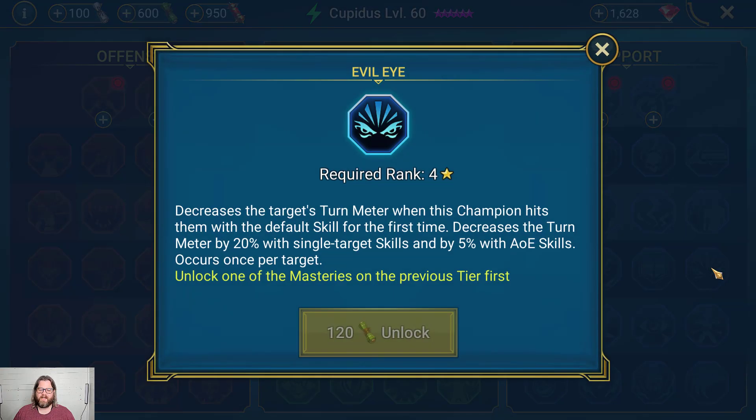Dropping to Tier 4, Evil Eye decreases the target's turn meter when this champion hits them with their default skill (A1) for the first time. It decreases the turn meter by 20% with single-target skills and 5% with AOE skills, occurring once per target. This is an amazing skill, especially in arena with a go-first team. Turn meter control is the name of the game right now, and taking a big chunk off with single-target champions can be a game changer. On Spider it helps out a ton on that first wave if you need to control the board before your turn-control champion is ready.